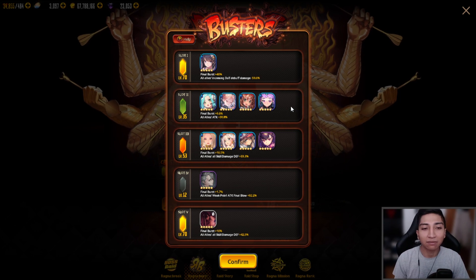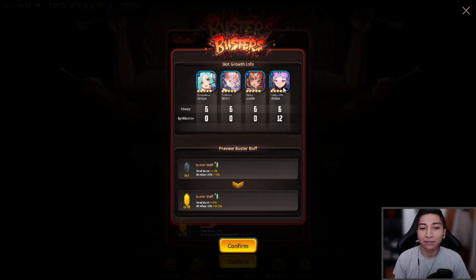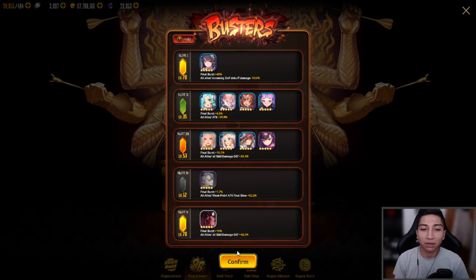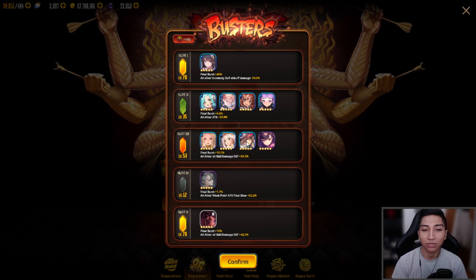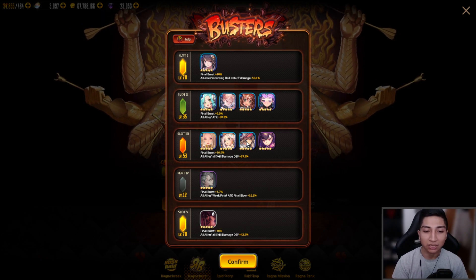For the second burster category, slots two includes Vairupa, Near the Isolate, and Isbe — I have all of them at full uncap, with Isbe at full ignition. The burst here is Final Burst +6.6%, all allies attack +30.8%.